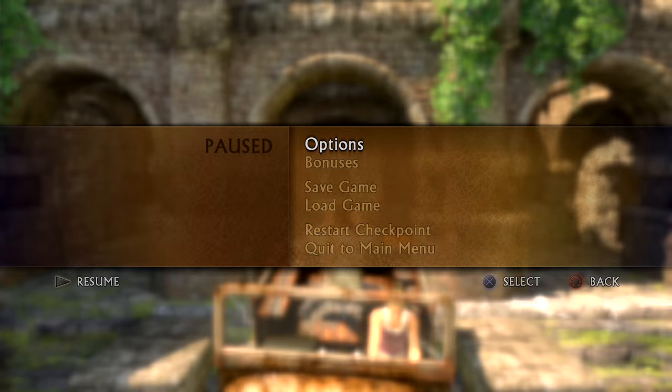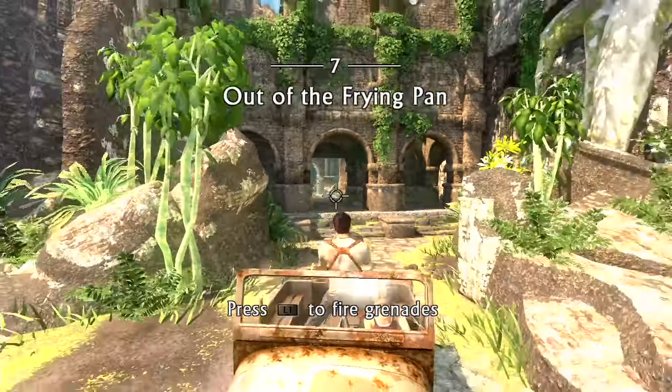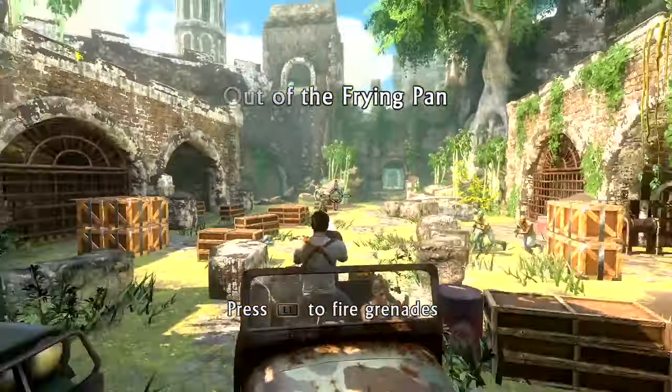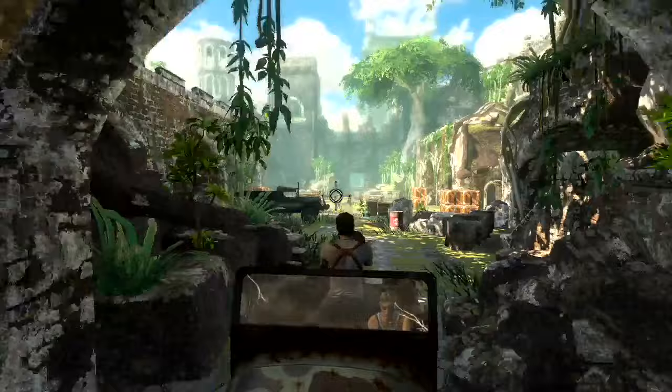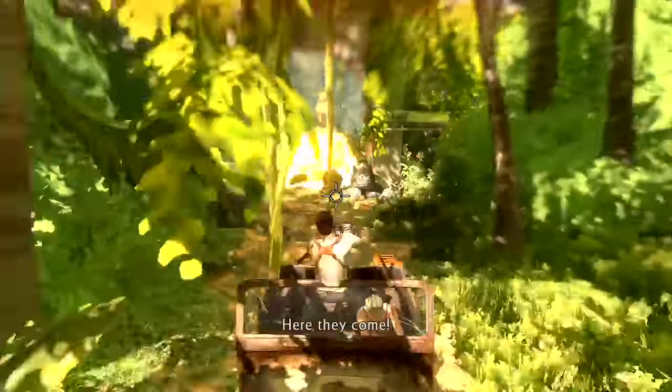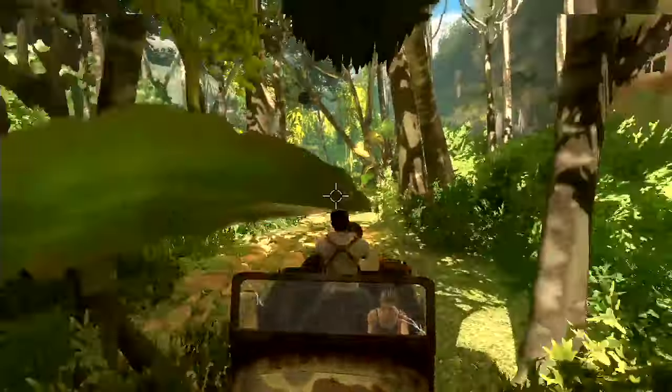Here we are at the beginning of Chapter 7, and I'll go ahead and start it. There's a grenade launcher — there is a grenade launcher on here. And that's for blowing up multiple enemies.